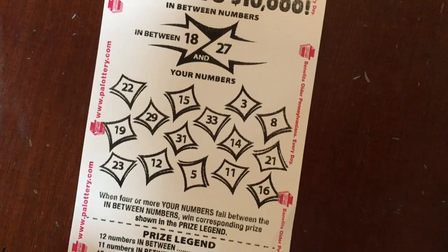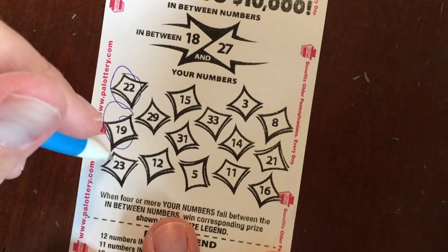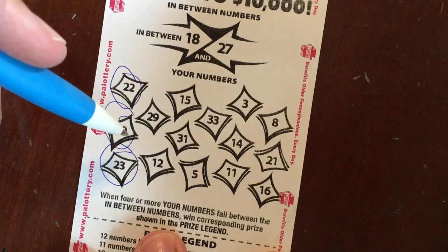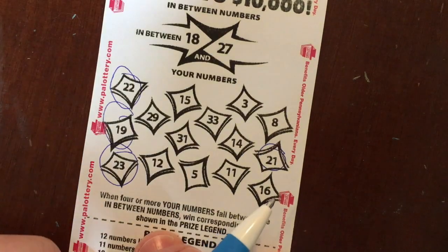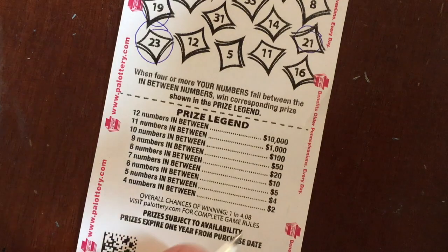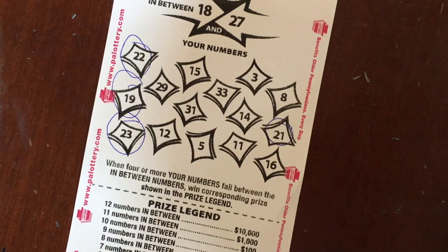So we're at three dollars and a free ticket. I think we just have two more In-Betweens left, so we've got to get some In-Between money. We're looking for numbers between 18 and 27. We've got a 22, a 19, a 23 — and we do have a 21! So did we win? Four numbers — four numbers wins two dollars. That looks like a two dollar winner. I don't see anything else between 18 and 27. We're at five dollars and a free ticket.